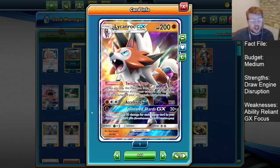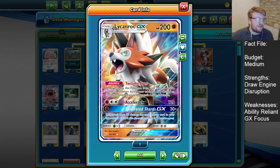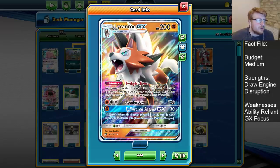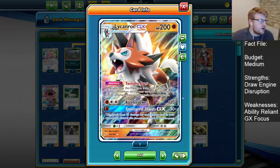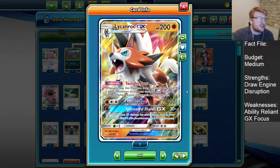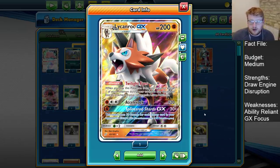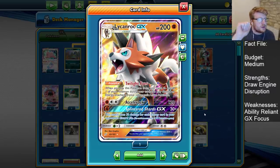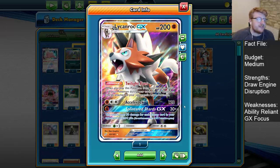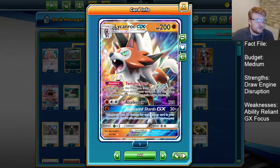We also have the Splintered Shards GX attack, which does 30 for each energy in your opponent's discard pile for just one Fighting. Similar to Lucario, we like having this one-attachment potential answer for dealing with Pikaroms and Zoroarks. Twilight Eyes synergizes very nicely — your opponent may think they're out of range, but Twilight Eyes plus Choice Band can make Splintered Shards quite easily take knockouts on Pikaroms. So we can either dig for Counter Gain combo with Dangerous Rogue, or look for Splintered Shards with Choice Band — two very nice attacks to synergize with Zoroark.